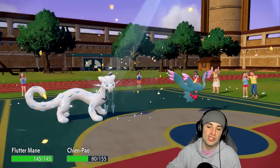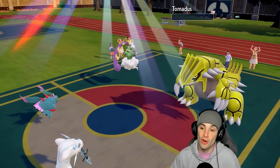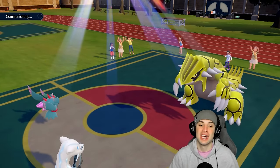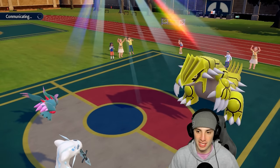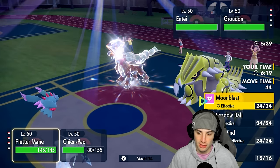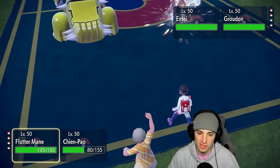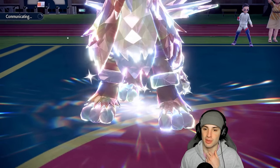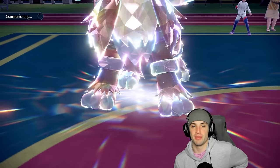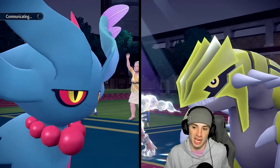They go for Hurricane from Tornadus — we pop off a nice Ice Spinner and KO it! Tailwind is gone — they can't set it up again. I've got some speed now. They're probably forced to go back to Entei. I'd guess Groudon is Clear Amulet. Let me think — Extreme Speed is looking scary into my Shen Pao slot, so I'm gonna go Moonblast and Protect Shen Pao, reading Extreme Speed flying into this slot.